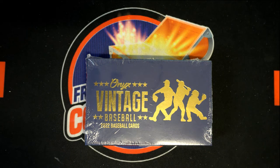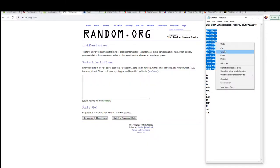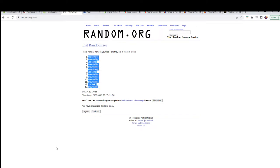Hey, this is an Onyx Vintage Baseball 101 break. Luck out Drew, rates to Craig. Let's copy and paste — good luck guys. Should have 13 here, that looks good. Names and letters, seven times each. That's all you, Craig. Down.